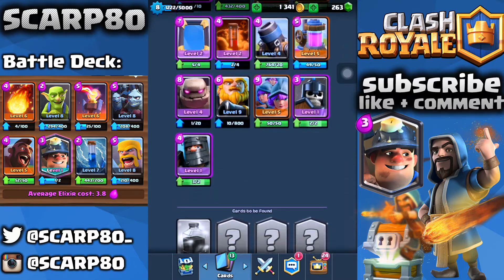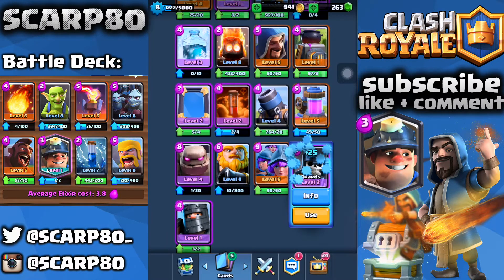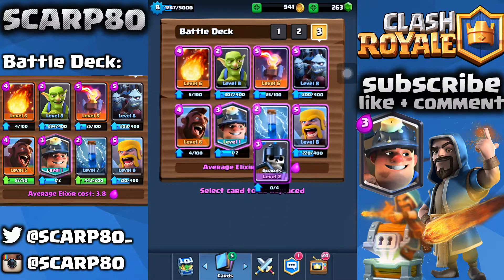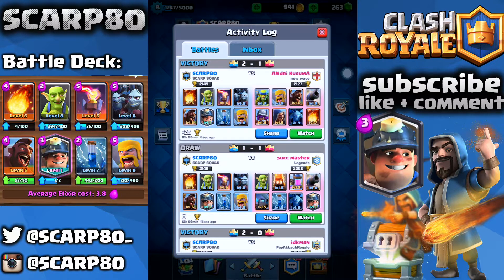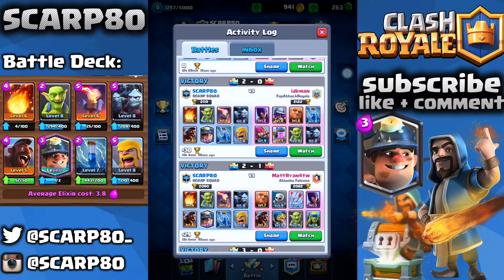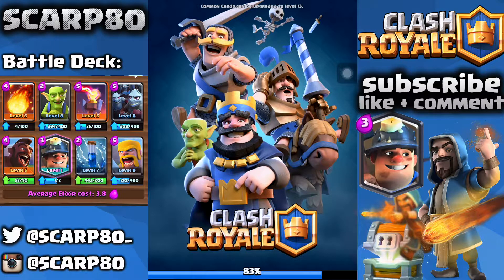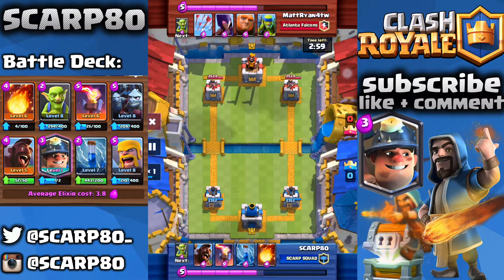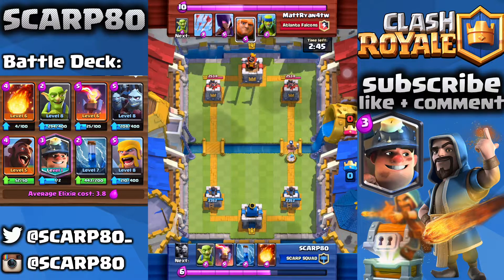You can switch out the Guards instead of the Goblins, and the deck would still be really cheap — just a 3.9 average elixir deck. This deck is one of the harder decks to use; miner decks in general are among the hardest. But I found it easy for me. I think I found my playing style, and maybe this will help you a lot. I hope that this makes you win. Out of 10 battles, I might have lost two or none. The way you want to use this deck is to surprise the opponent.